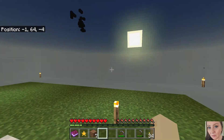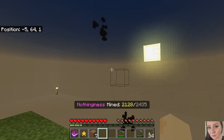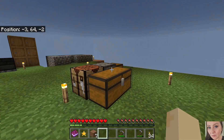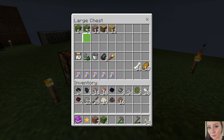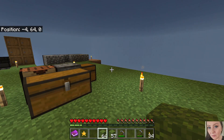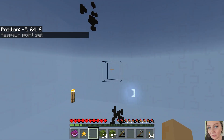I would like to possibly get up here to one or two of these, but I don't know how I'm going to create a pathway. We do have quite a bit of moss - maybe we can use our moss to create a pathway to those places and check out what those are. Let's have a quick sleep and I'll be back with you guys in just a moment.